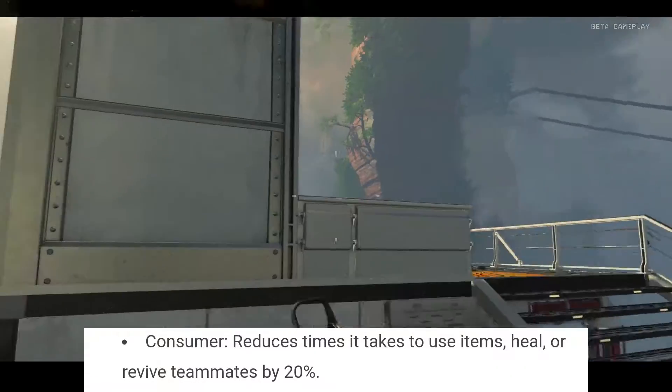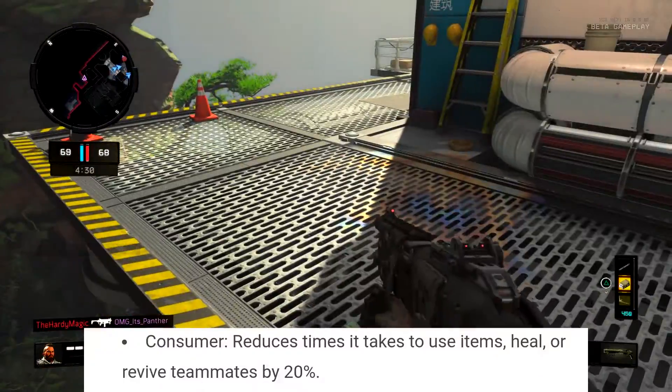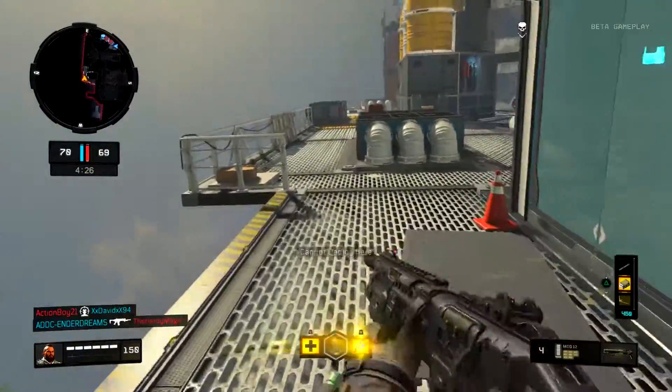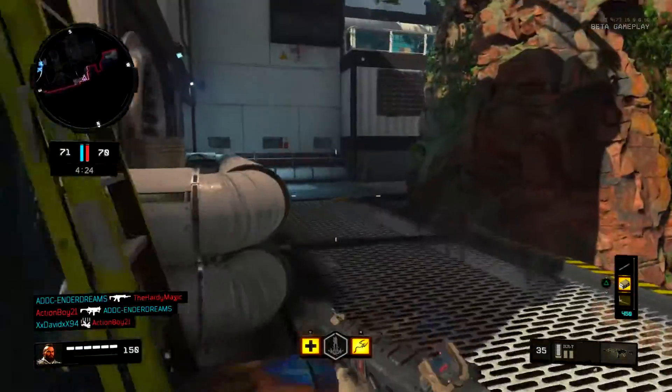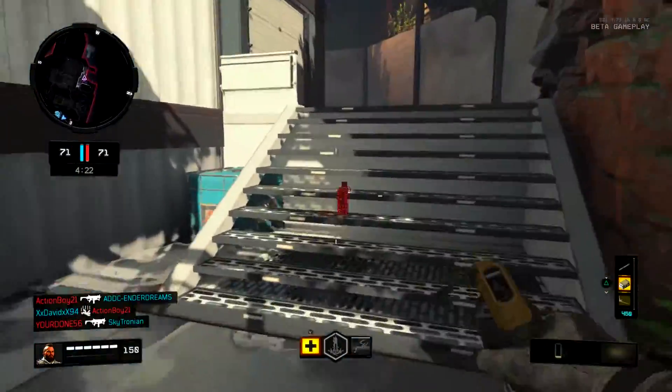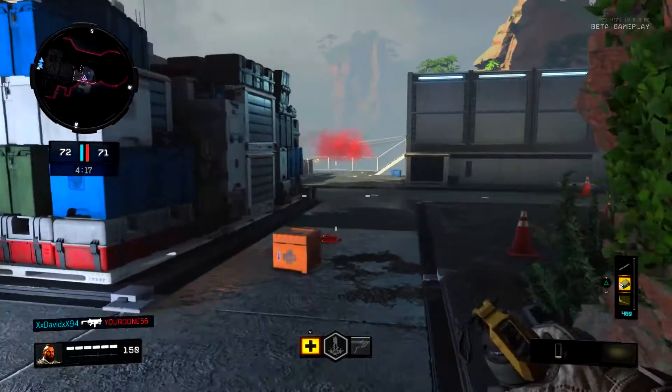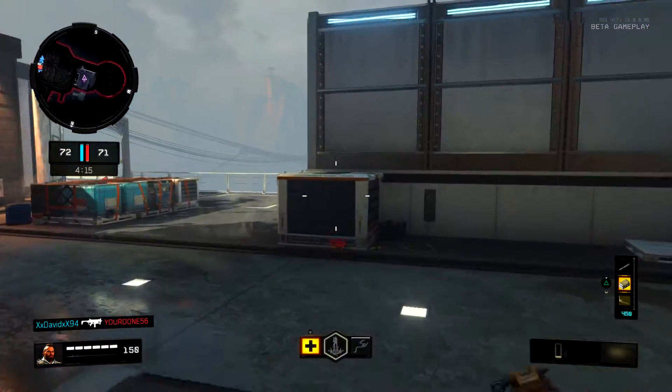Consumer basically sounds like Speed Cola on steroids — it's like Speed Cola and Quick Revive from Zombies kind of put together, plus one of those Gobble Gum effects where you could do things a little bit quicker. So it's good to hear that we have all of those perks being introduced in Blackout — you can kind of create your own class.